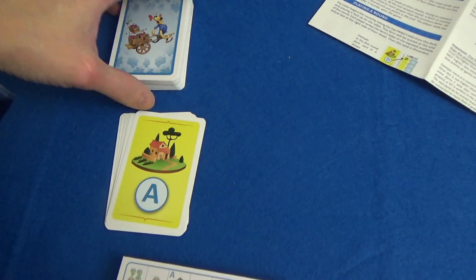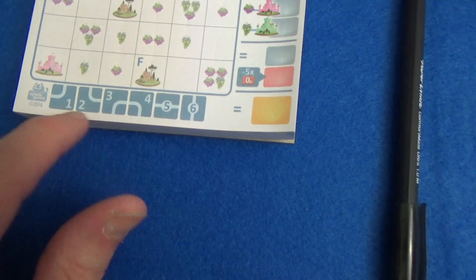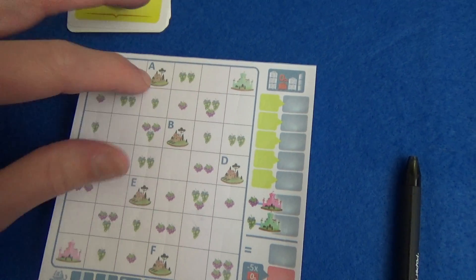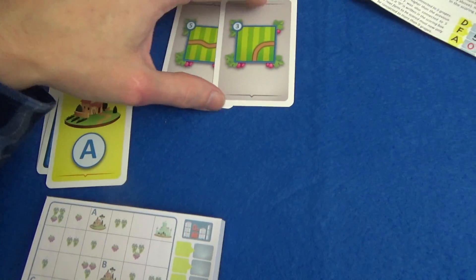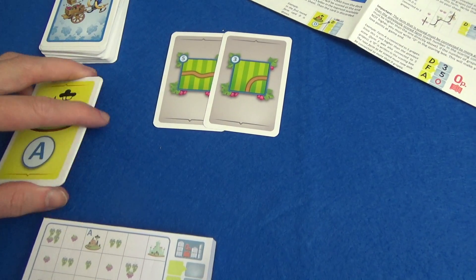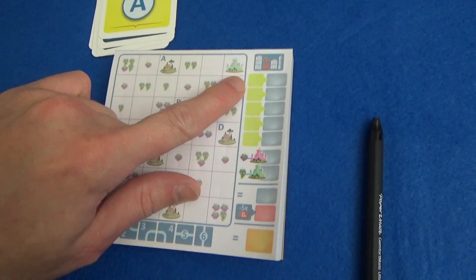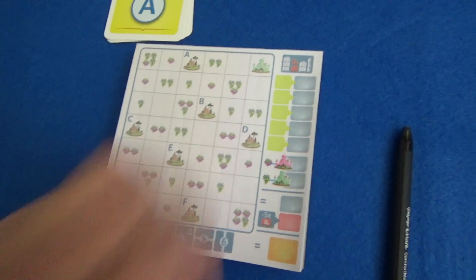Then we start dealing from the road deck. We call out the number — say number five — and you can look at the guide at the bottom of your sheet to see what that tile looks like. It's just a straight line through the square, so you can decide to put it anywhere. If you don't want to draw something, you can forego drawing anything for that card and instead peek at what the next city card is, giving you advance knowledge of what city will be scored next. We score five of the six cities in a game.